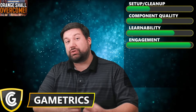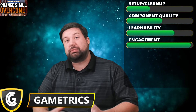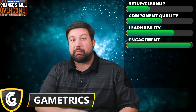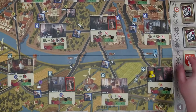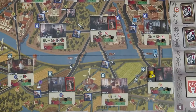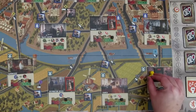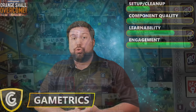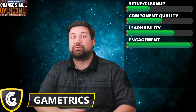The standout feature for Orange Shall Overcome is definitely its engagement. It is extremely high because there's very little downtime in the game. Players take their turns one at a time going around the table, but there are generic actions that anyone can take at any time. That facilitates a lot of discussion and cooperation — it feels like it's everyone's turn all the time, because you need to figure out who's going to take those actions and when, so everyone at the table is engaged in those discussions.